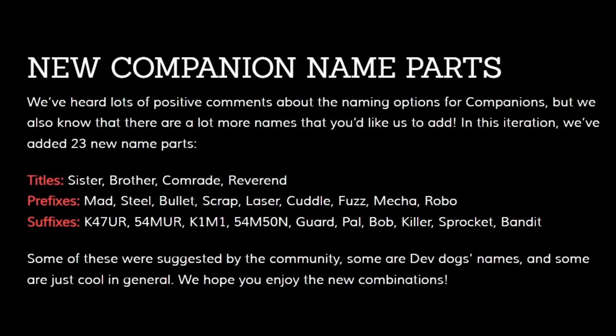Suffixes include: K47UR, 54MUR, K1M1, 54M509, Guard, Pal, Bob, Killer, Sprocket, and Bandit. Some of these were suggested by the community, some are devs' dogs' names, and some are just cool in general. We hope you enjoy the new combinations.